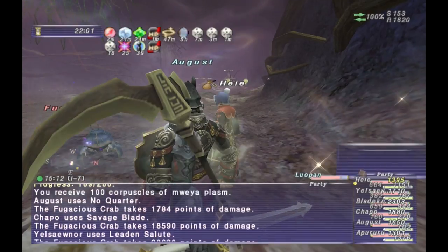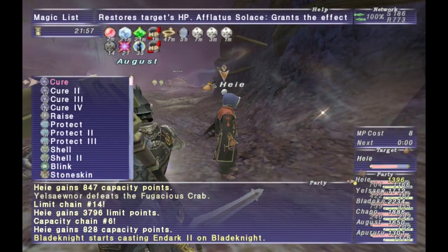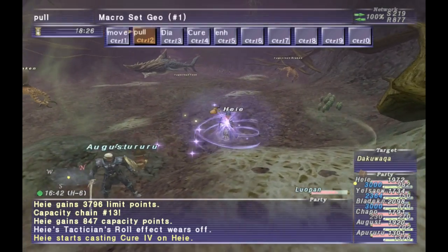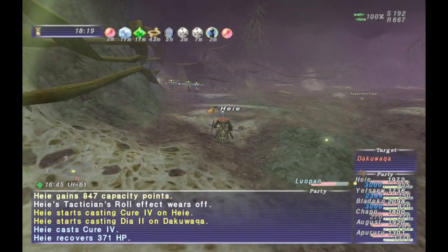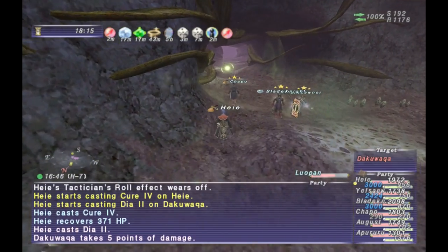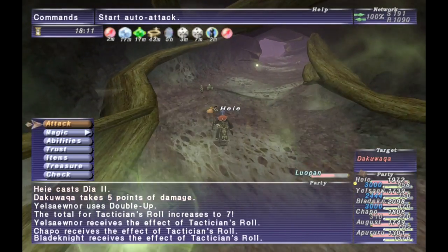And now on to the boss: Dakuraga. He is pretty simple for the most part, but has a lot of different mechanics, and if you do a couple things wrong he will make you pay for it. First, the shark boss will have his HP shrouded, though it will show at different times.